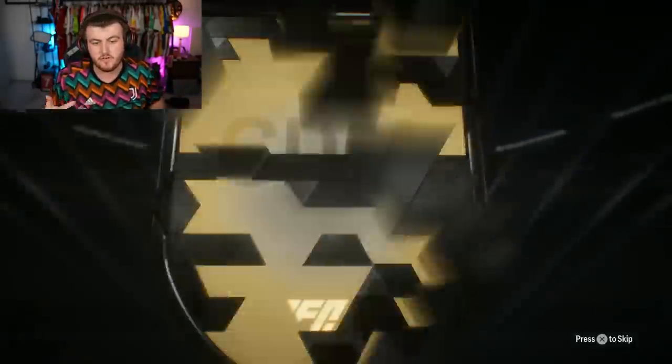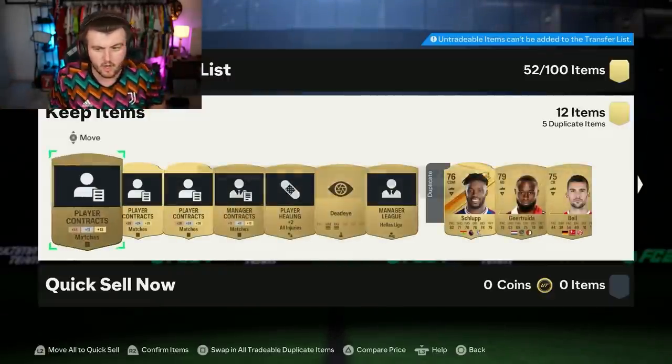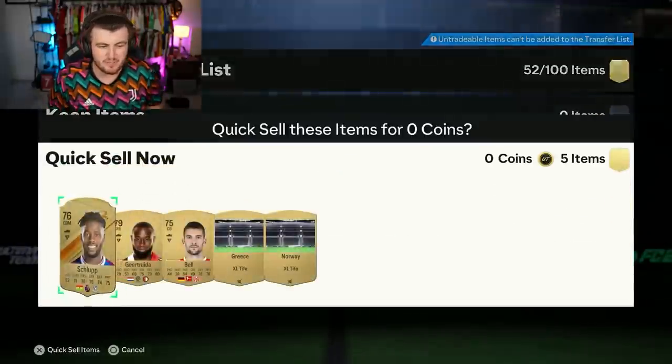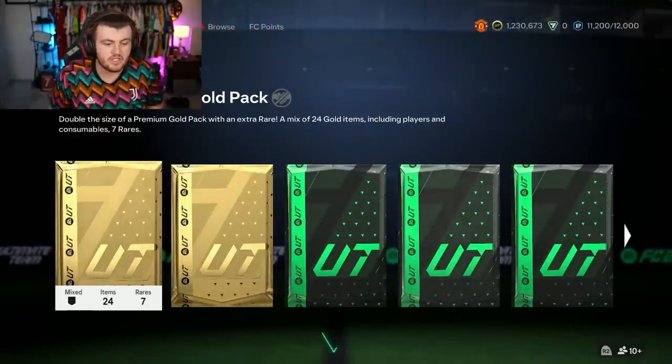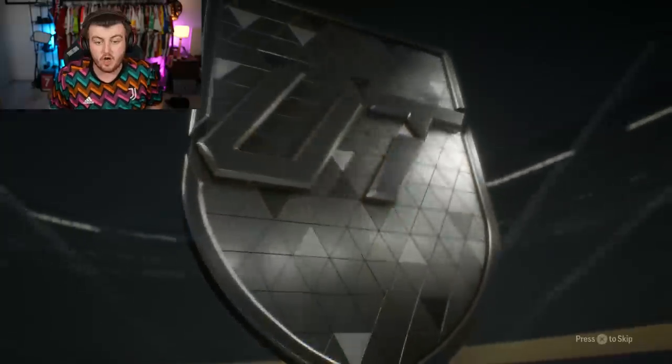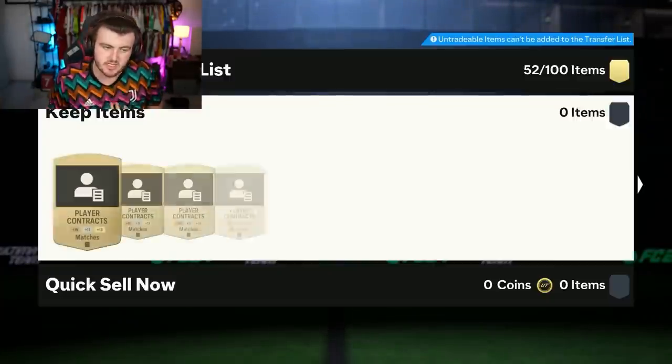These smaller ones are actually just really nice for filling up the club with consumables and things like that. You want to get contracts and position modifiers - though they're obviously not in the game anymore - but they are really good for club maintenance, which is always really helpful. And if you're running an RTG, it's nice to get these kind of packs every once in a while just to keep the club healthy and running.